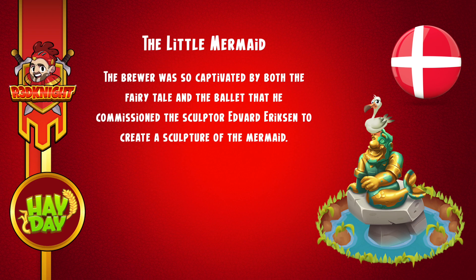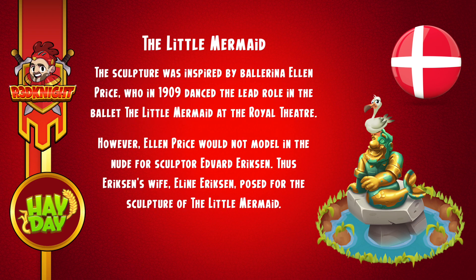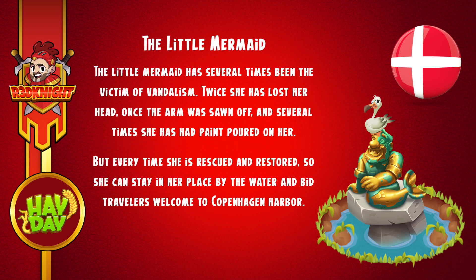Now, when it came down to actually creating this sculpture, the sculpture was inspired by ballerina Ellen Price, who in 1909 danced the lead role in the ballet The Little Mermaid at the Royal Theatre. However, she would not model in the nude for sculptor Edward Erikson. Thus, Erikson's wife, Alina Erikson, posed for the mermaid. Now, the Little Mermaid has several times been victim of vandalism — twice she's lost her head, once her arm was sawn off, and several times she's had paint poured on her. Every time she was rescued and restored, so she can stay in her place by the water and bid travellers welcome to Copenhagen Harbour.